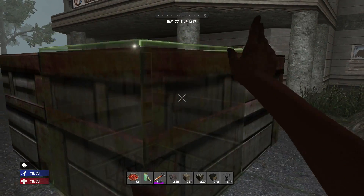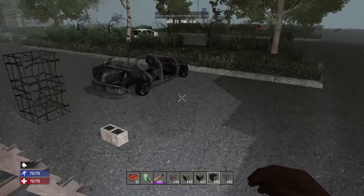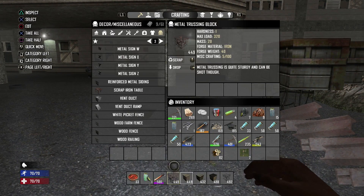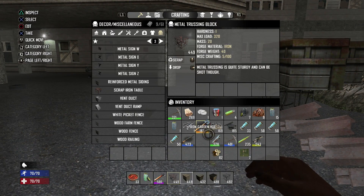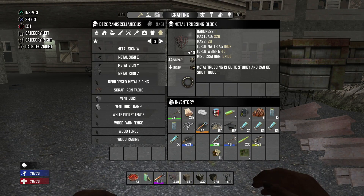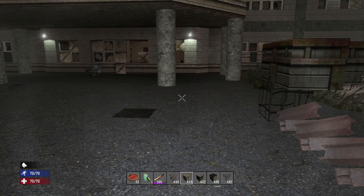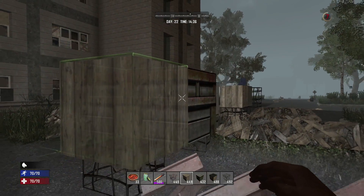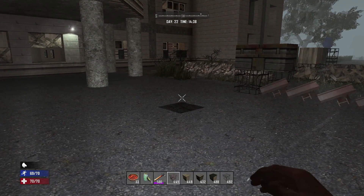You can also use the metal truss block — it has the exact same stats as the steel block, but you can shoot through it as well. So the metal truss block is actually very useful in builds if you need to shoot through a floor. And I think it's slightly cheaper to make in the forge.